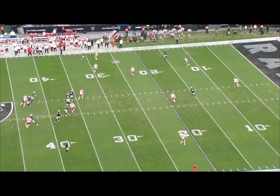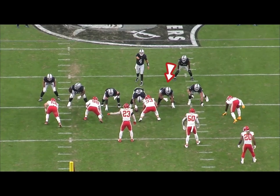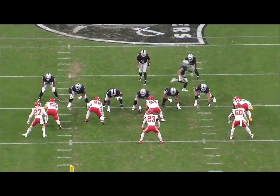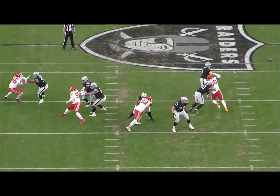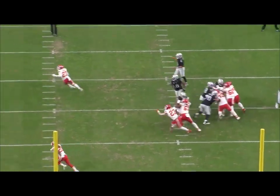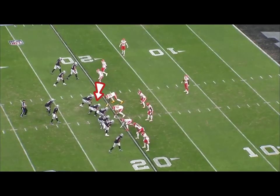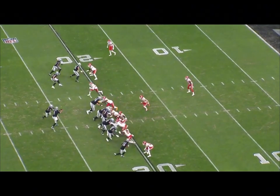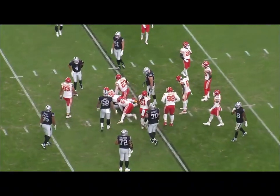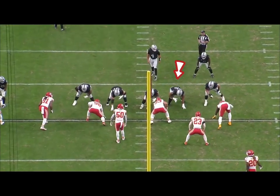Double team in the A-gap — money. But soloed up he gets stood straight up. You can see that even though the play was quick — on quick throws it doesn't matter as much. Double team again, and that's basically what you've got with him: he's a good tandem blocker.